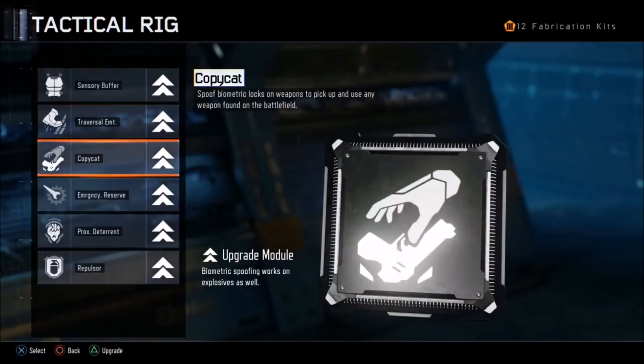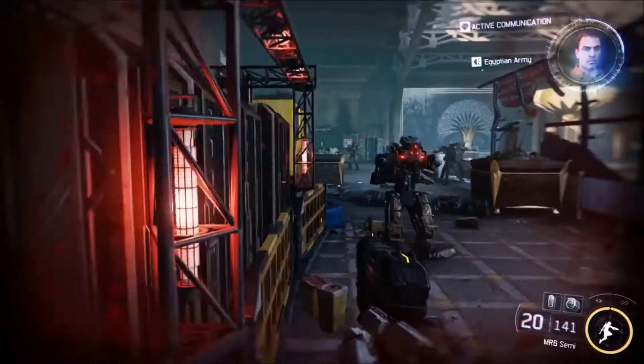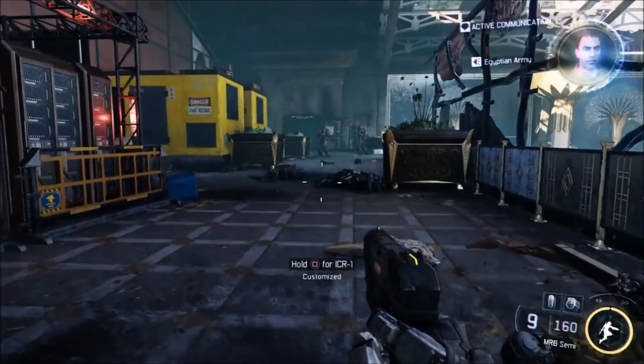They also talk about an ability called Copycat, which allows you to pick up enemies' weapons. I'm assuming that when you kill an enemy in single player, you normally can't pick up their gun because it has some kind of override where only they can use it. Copycat basically lets you get past this override and use their weapon.